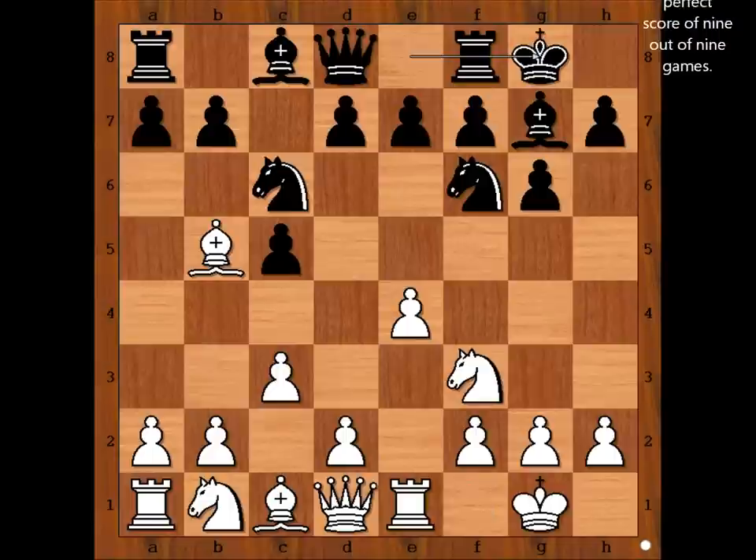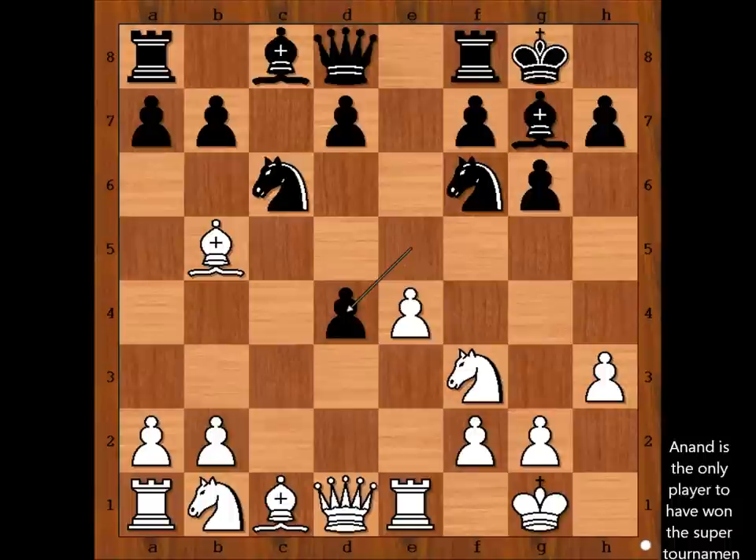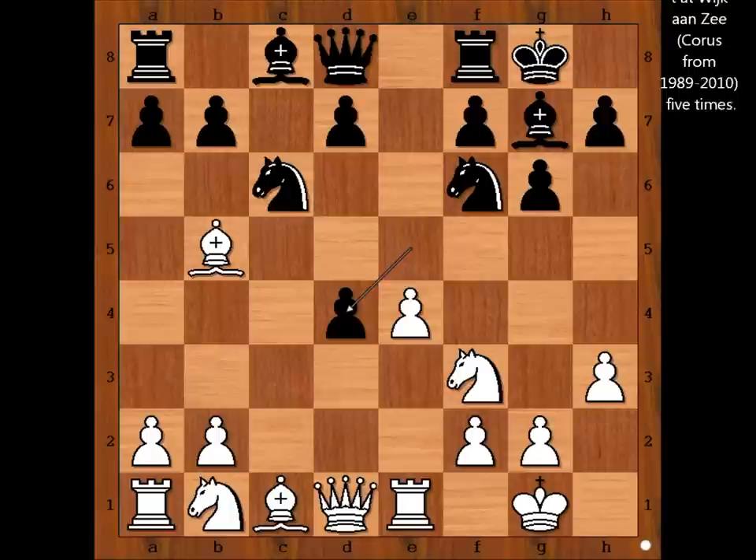h3, e5. Is that preventing the d4 pawn push? No, it's not. d4, cxd4, cxd4, exd4, and white to move. Should white take the pawn on d4 with the knight, or perhaps there is a better move? What do you think? What would you do?